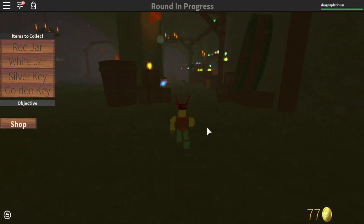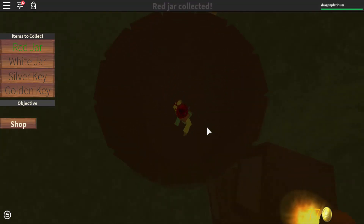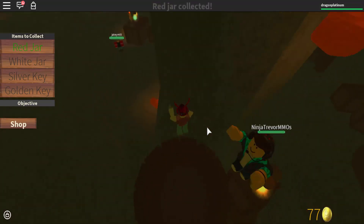I thought the cave was somewhere else. I am dumb. I have no idea where I am. Well, found the red jar. I'm good at games.